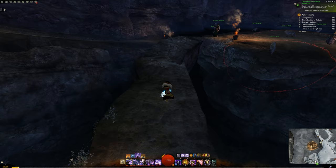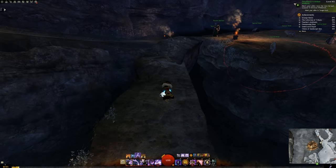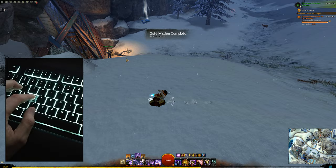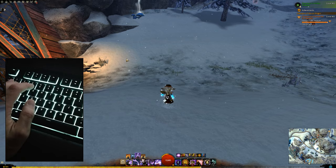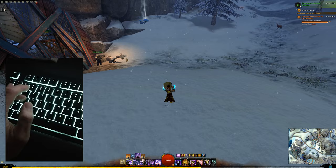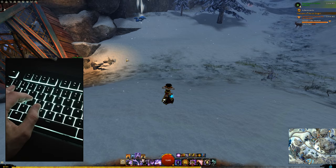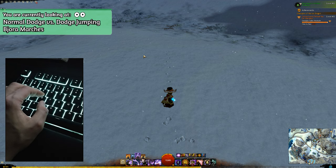It is also useful when you are in a dire situation and just need that extra distance to get out. To dodge jump, it's a combination of your dodge key and your jump key. Mine are set to default — V to dodge and Spacebar to jump. You want to press Spacebar a little earlier than V. I actually use my left thumb to press both at the same time, which works very well and I can now do it on command.